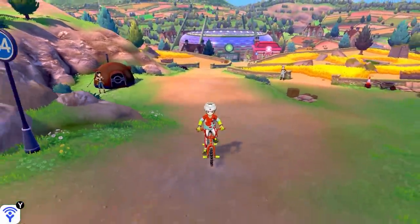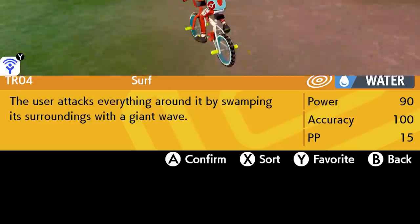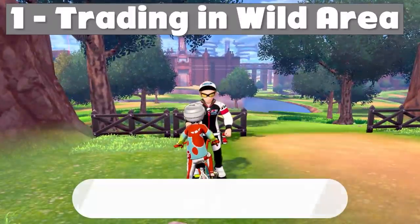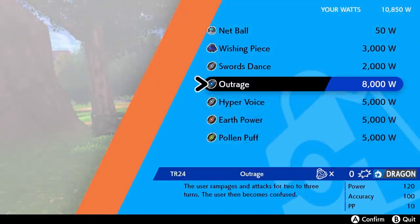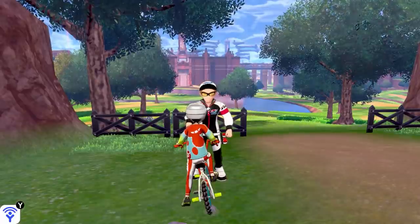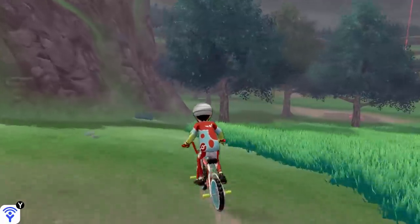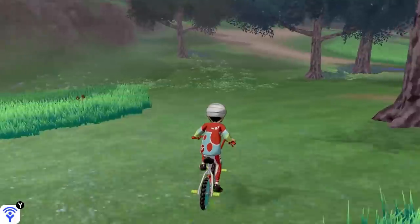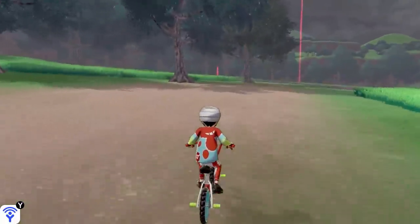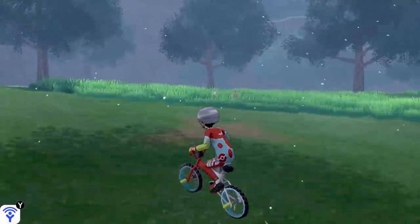First things first, the most important thing you're going to need is the TR for Surf. There are two ways you could get TR Surf. The first way is by going through the wild area and looking for the NPCs that will trade you TRs for your Watts. If you get lucky enough to find somebody who has the TR for Surf, it's only going to cost you 5,000 Watts, which you could easily get from going around and talking to all the Max Raid dens that you see. The only slightly annoying thing is their inventory changes every single day, so they might not have the TR for Surf for you.